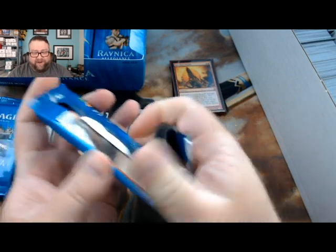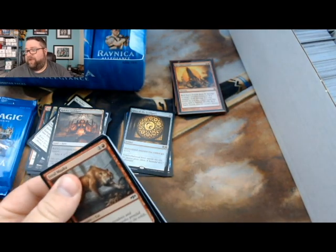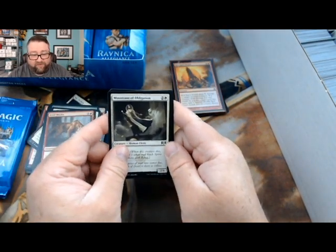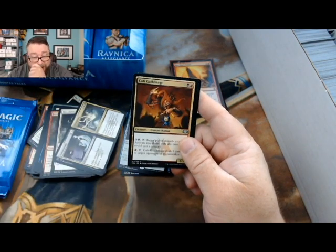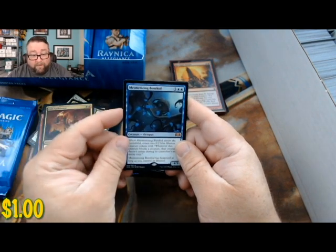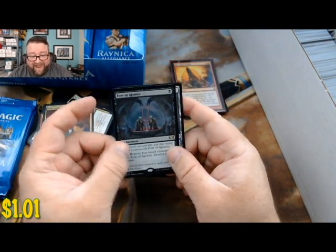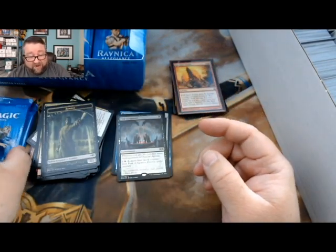I think the foil is actually better than the rare in that pack, but I could be wrong - I'm just a sucker for foils. Next pack: we got Ministrant of Obligation, Consecrate and Consume - that's not bad - Cult Guild Mage. Our rare is Mesmerizing Benthid - got a mythic! And then our foil is a foil rare, foil Font of Agony - nice! Hitting your numbers today, man, hitting your numbers.